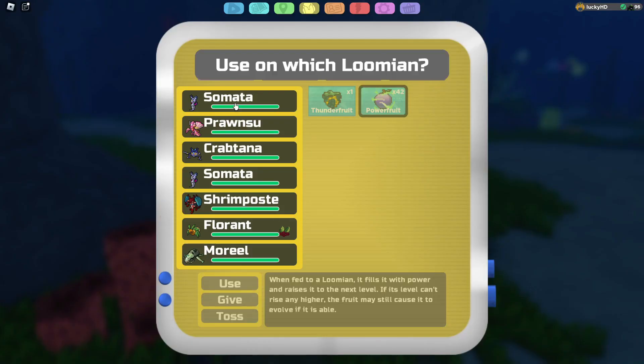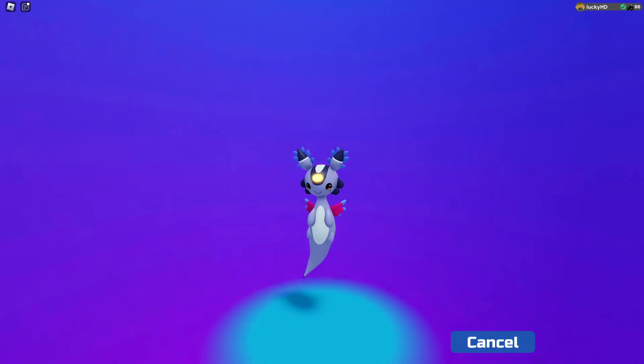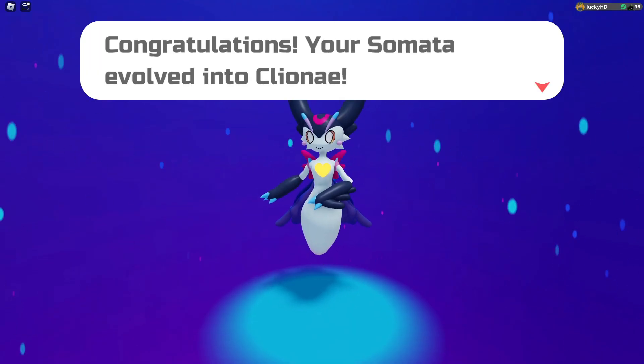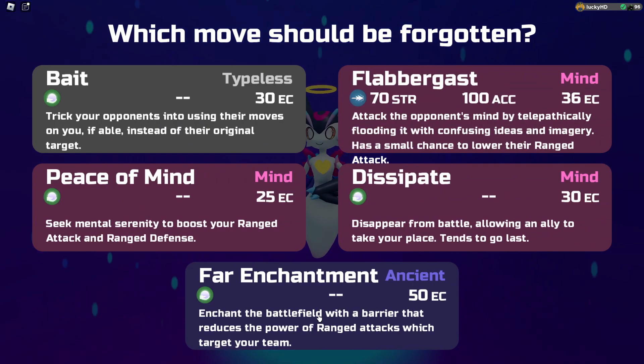After catching Somata, all you have to do is just a basic level up. I'm going to be putting literally one power fruit onto this Loomian, and as you can see it will start to evolve. And then you have the new Loomian Kleene. This is a Loomian that has been teased for so long, and it is so cool that we finally get to see it inside of the game.